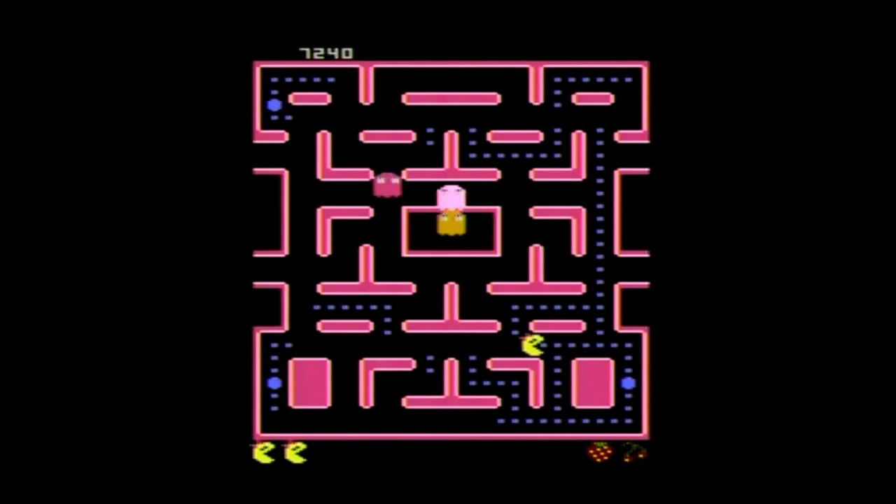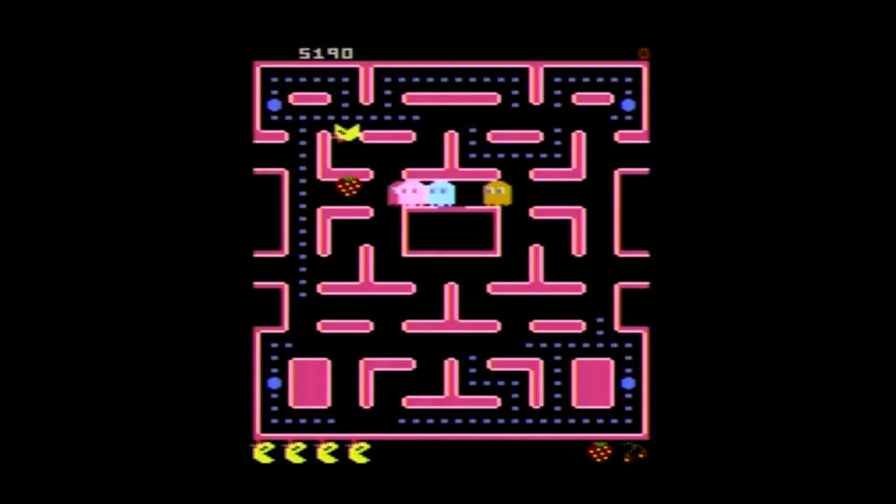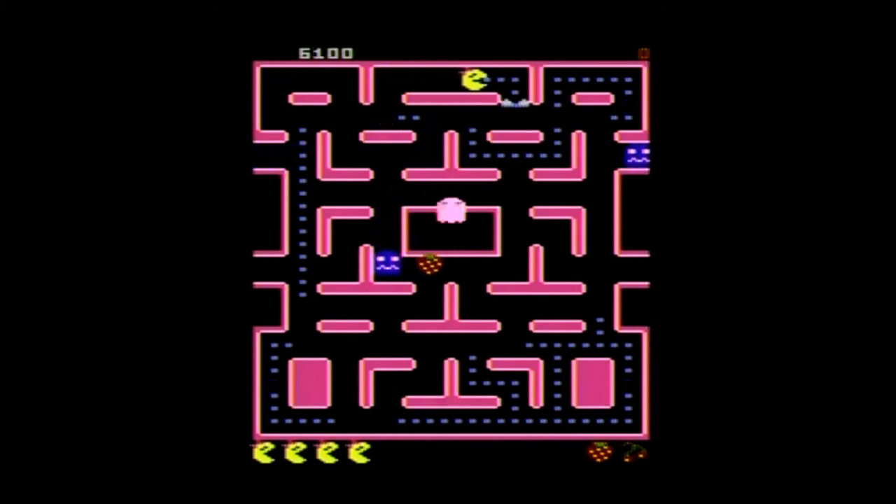You can get 10 points for every dot you eat, 40 points for the energy pill, and various amounts of points depending on how many ghosts you eat in a row before your energy pill expires. For the first ghost you eat on one pill, you'll get 200 points. The second ghost will get you an extra 400 points. The third ghost will add 800 points, and the fourth ghost will add 1,600 points, giving you a total of 3,000 if you eat all four before your energizer runs out.